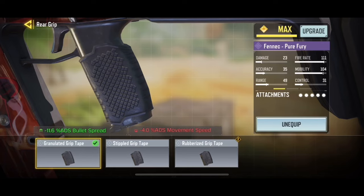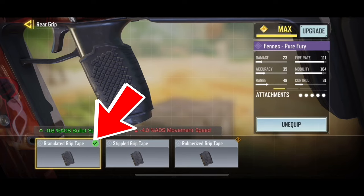Finally, for the rear grip, we will use the granulated grip tape because it reduces the ADS bullet spread.